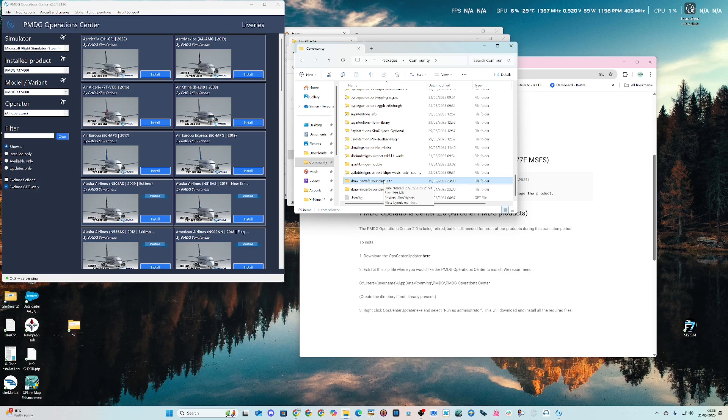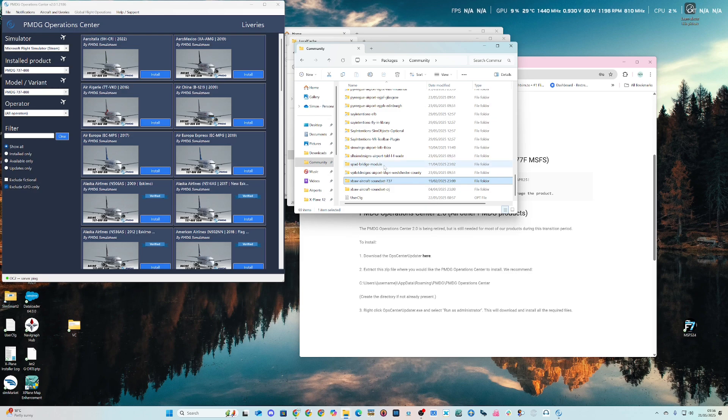If you haven't got MSFS 2020 installed, you need to own the aircraft and have the PMDG folder somewhere. You'll need the PMDG Operation Center to install the aircraft, but if you try to install it without MSFS 2020 you'll get an error saying it can't find the simulator. So we need to trick PMDG into thinking 2020 is installed.